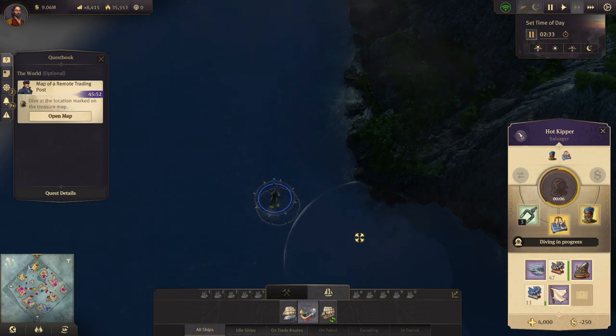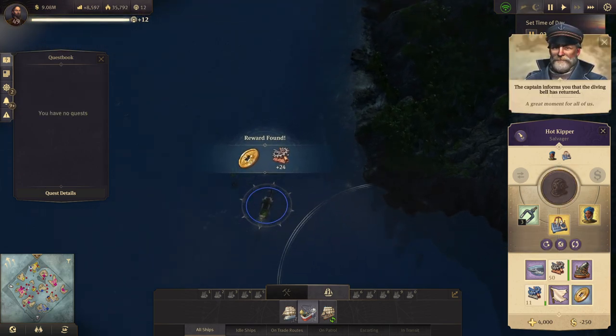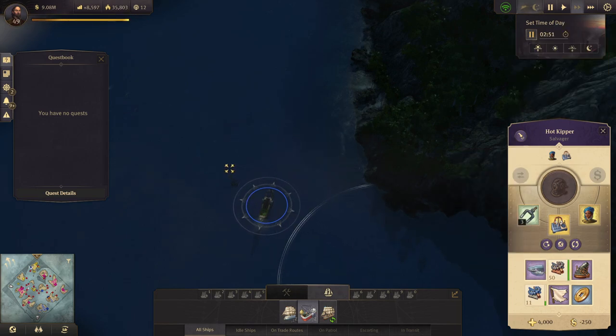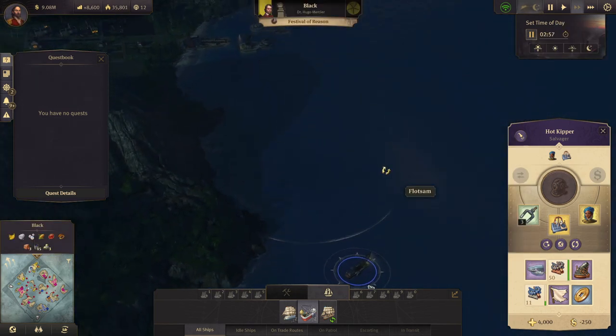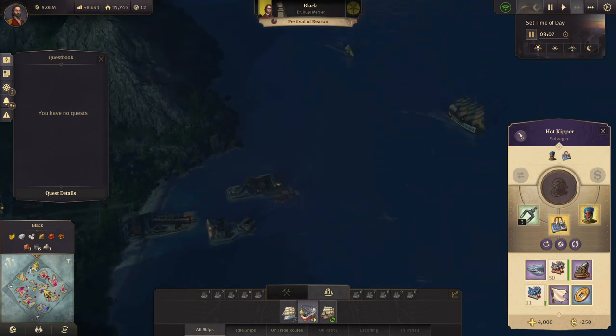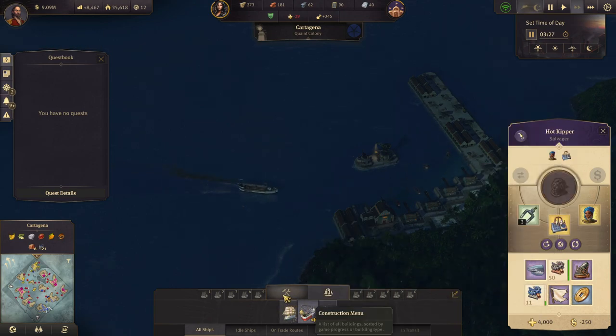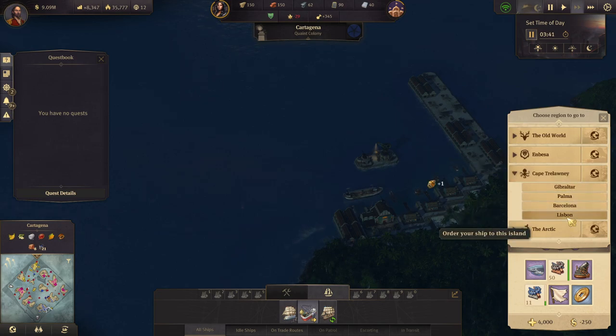Let's dive. We got a lot of nice scrap — we can't carry some of it, but that's fine. I think we'll send you back to Cape Trelawney to unload all this stuff. Let's send you back to Lisbon.